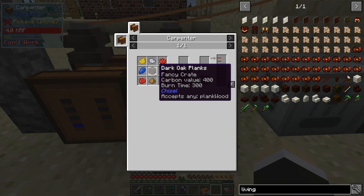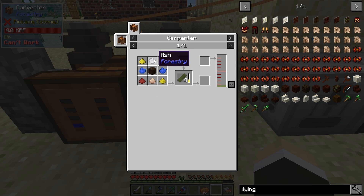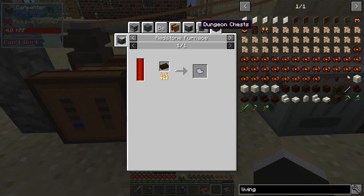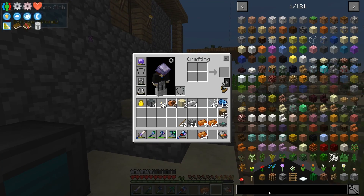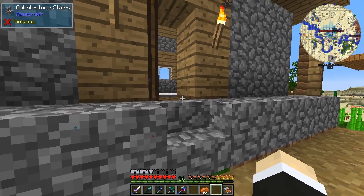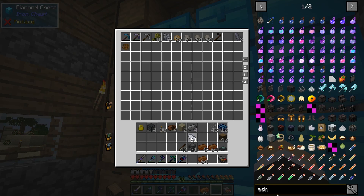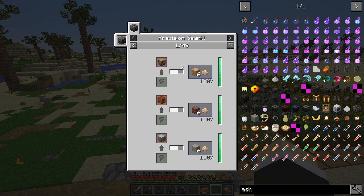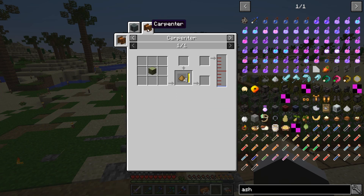Now we need to do our recipe. Dark oak — does it really need to be? I think it's just a plank. We need sawdust. Oh, and ash — how do you get ash? By smelting peat. Wait, do I have any? I did find a lot of desert temples so maybe I'm good. Ash — let's try this. We've got everything — I don't need to do anything. We get the sawdust.